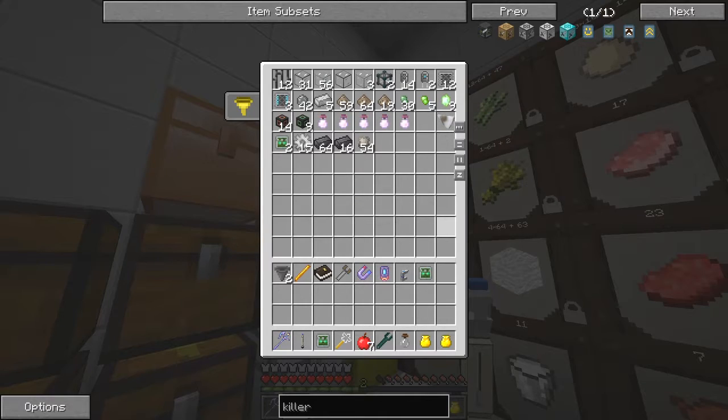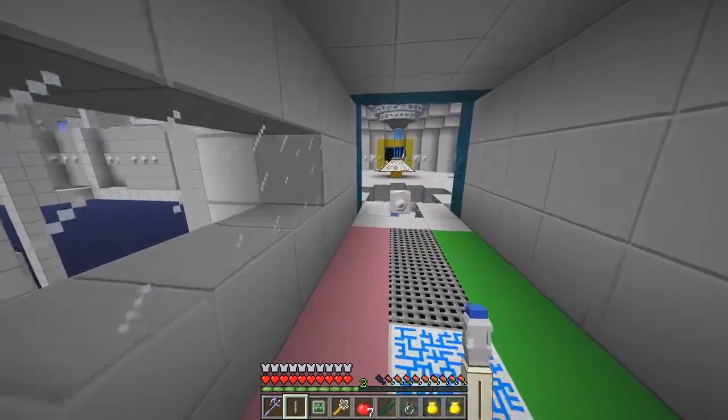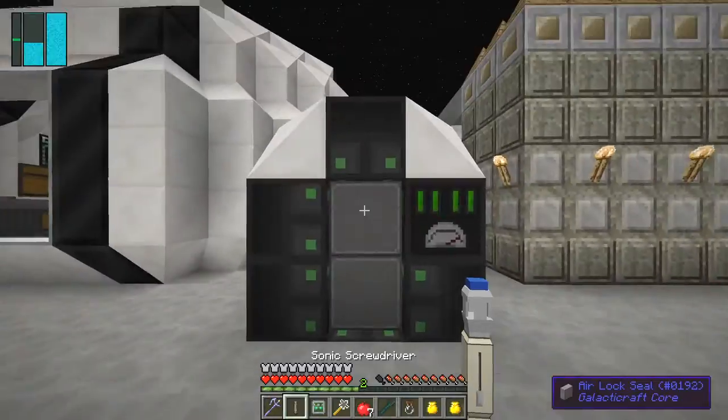I've got a Z Logic Controller though, so I need to make a Franken Zombie. Now where am I going to find a zombie? Actually I do know where we can find zombies — normal zombies too — so let's go get one of those.